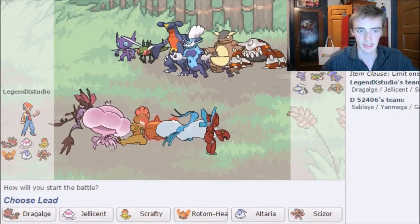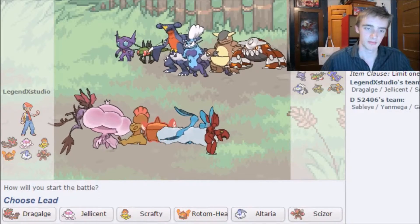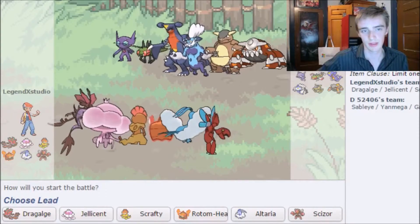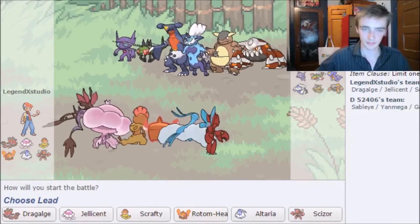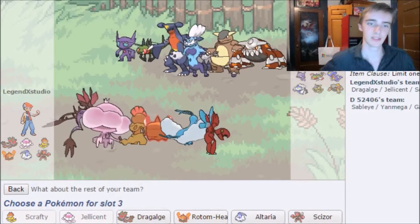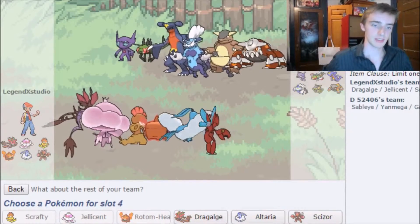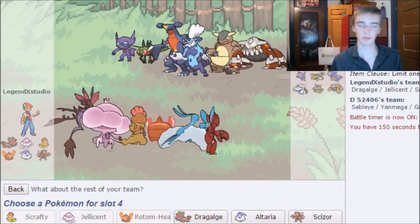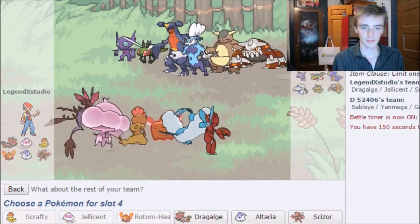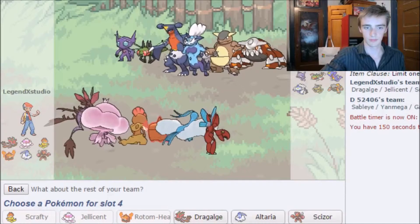They'll probably lead with Sableye. Scizor doesn't do too well here, so I probably want to lead with Scrafty and Jellicent to get Trick Room set up, with Rotom-Heat in the back in case they Wisp my Scrafty or hit it with a Flying move. I'm also considering Altaria or Dragology.